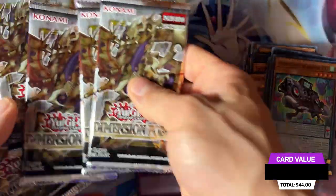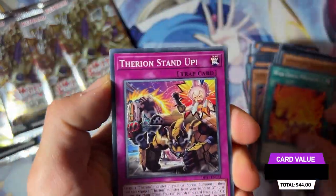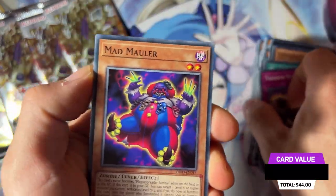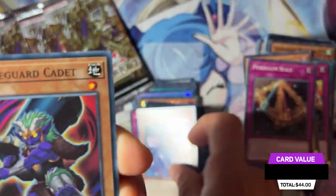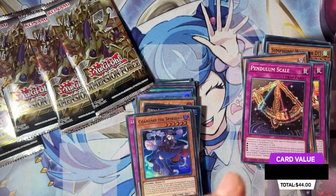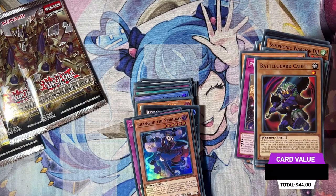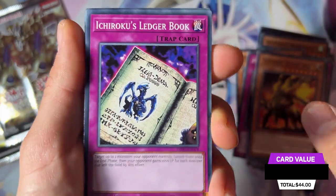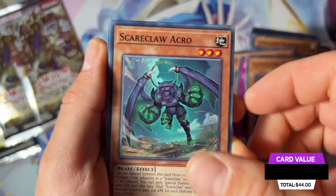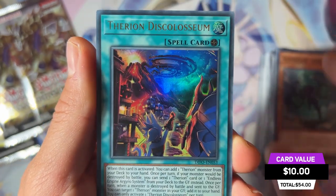Let's count the packs — five packs left. Let's focus and try to pull at least two good ultra rares. Here we are with this creator — four packs left, two ultra rares hopefully. Scarecrow, Uncle, and Therion ultra rare — we have the Disc Coliseum ultra rare card!